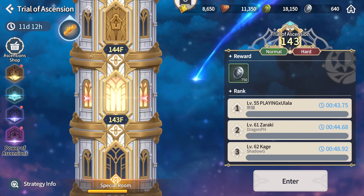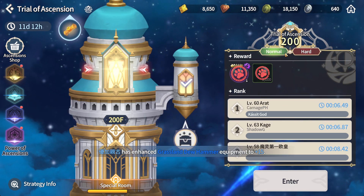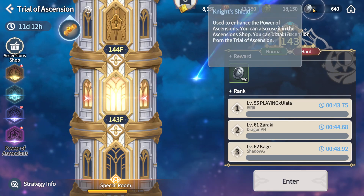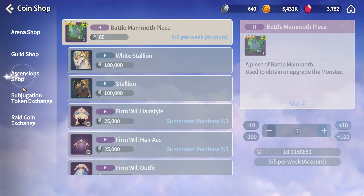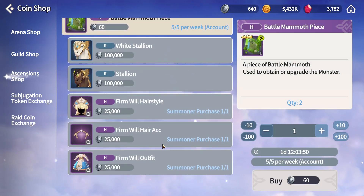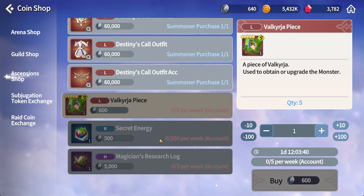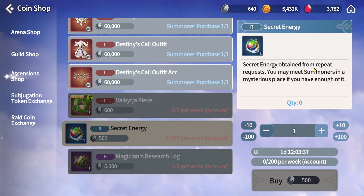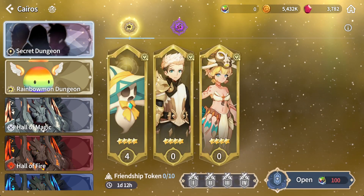What you can do is try every stage as soon as you can — the normal one and the hard one — and you get this shield. The shield can be used for power-ups, and if you go into the shop itself, the shield can also be used to purchase some materials. There are some weekly items which you can use the shield on. Valkyria is something good, and you can also get the secret energy which you can use for the secret dungeon.